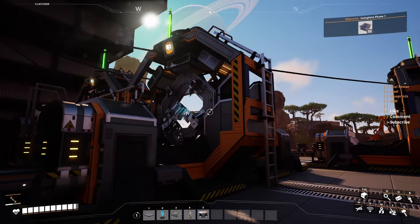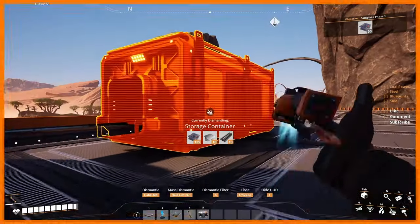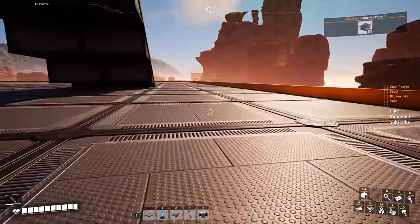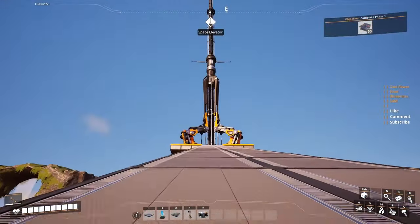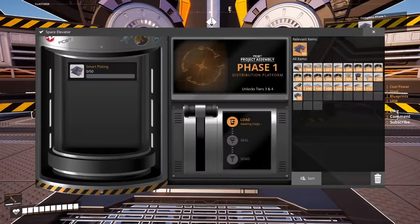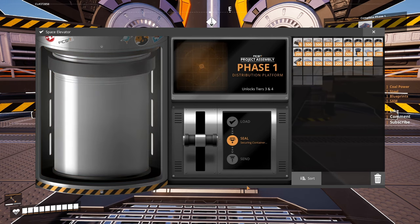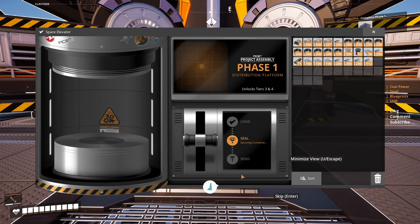These boys have been working a bunch. In here we have 125 of this amazing smart plating that we need to send up in the space elevator just to have our phase 1 completed. So let's go and deliver them. Here we are — put them inside. I don't know if Ada's gonna talk with us now or not. Yeah, she is.